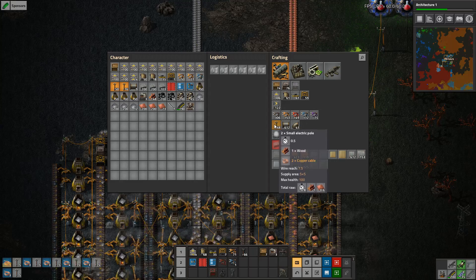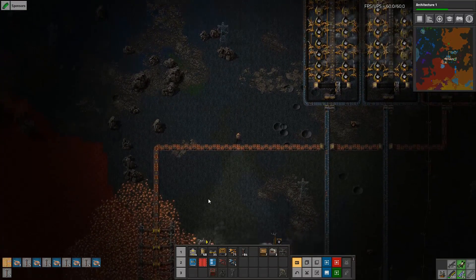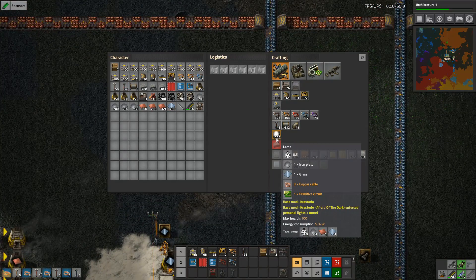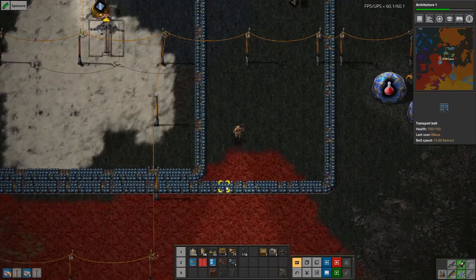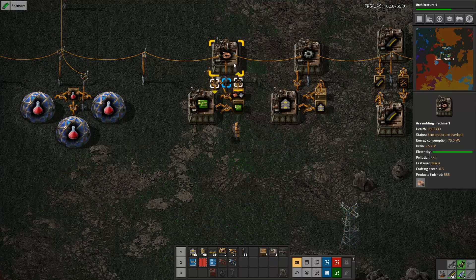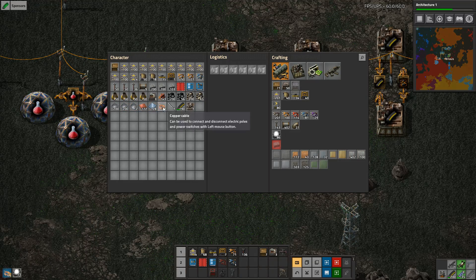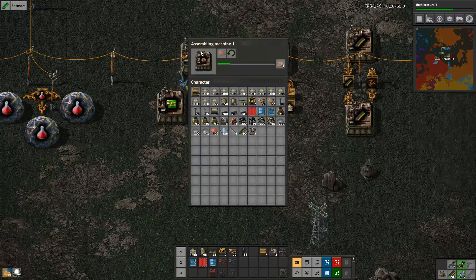Let's build more of these, because we need it. We need some glass. Let's go grab some glass and make some lights everywhere, because I know this is kind of problematic not having lights. Can I just build 200 of these? Yeah, I could, but I'm not going to. That'll actually build it a lot faster.